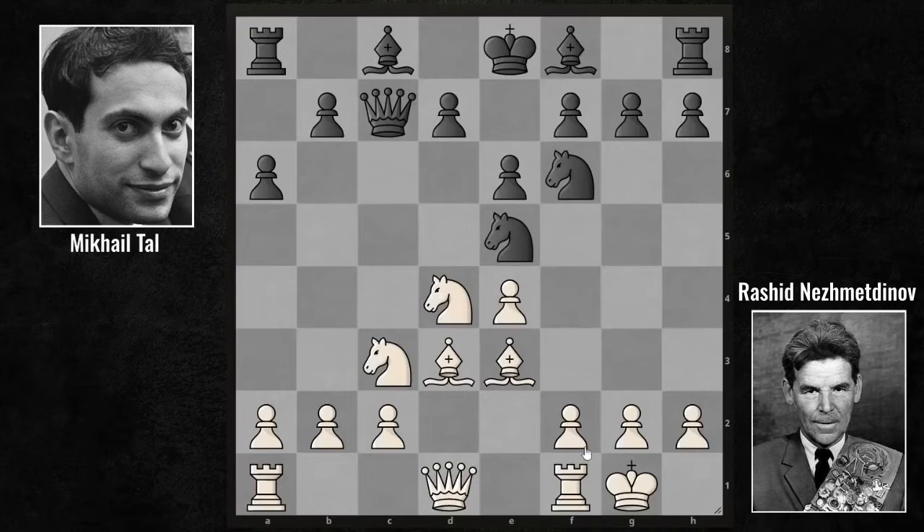Knight E5. Of course, the main idea is to take the opponent's Bishop. Nezhmetdinov played H3. He blocked the Knight G4 and can now gain space with tempo. While Tal continues to gain space from the queenside with B5, now F4. Tal was prepared for this advance. Knight C4.